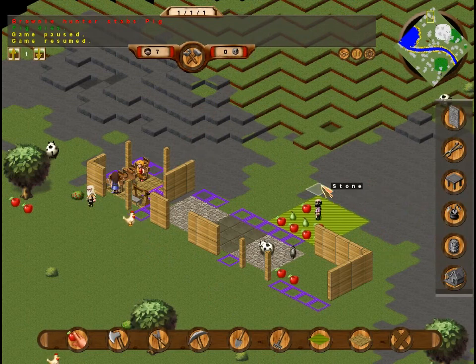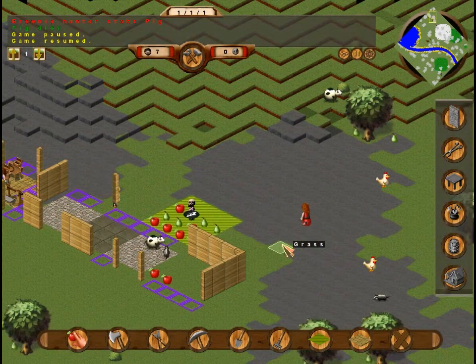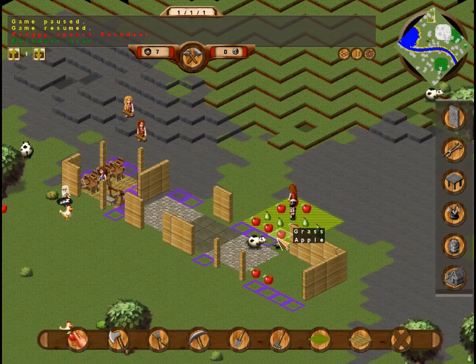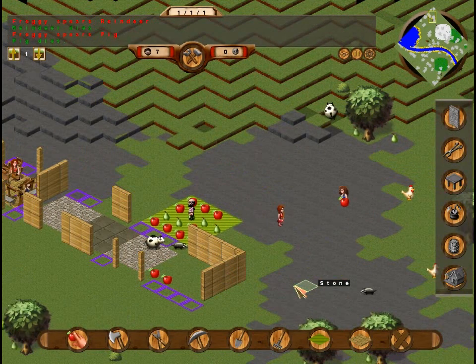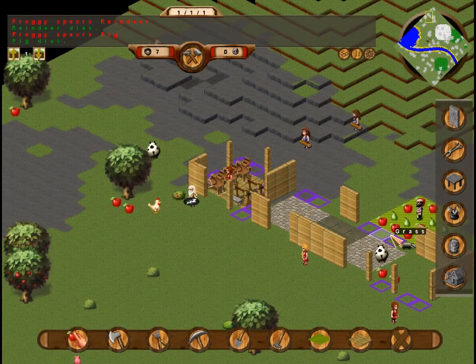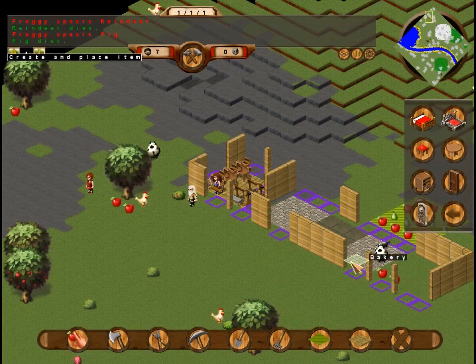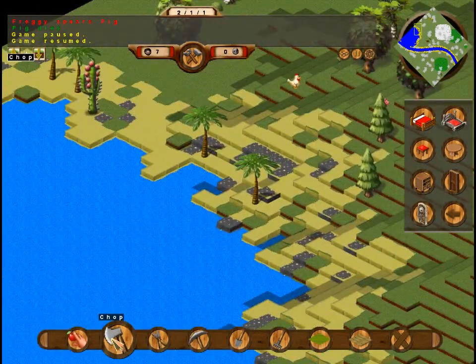Doors can be opened and locked now, so you can lock them against certain enemies. Also, when you have a roof, your production speed actually increases — so it might even pay off to put doors on all these places. I'll put the doors on those right away and make sure we're still chopping trees.